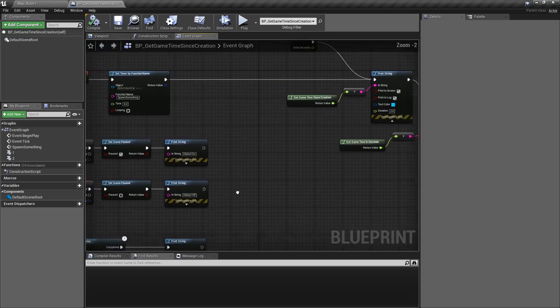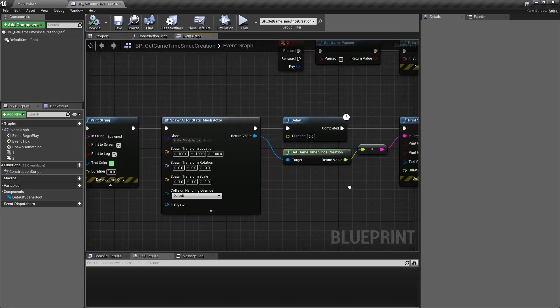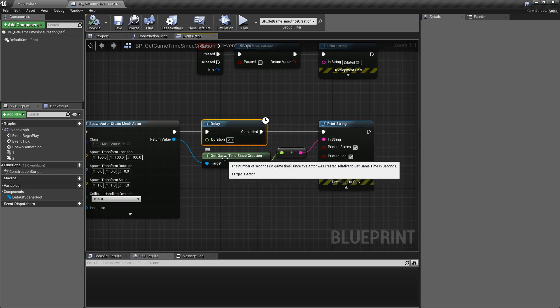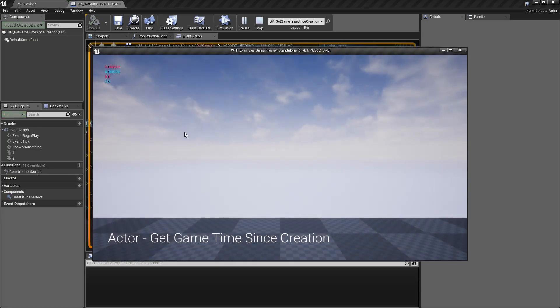Now about five seconds later I am spawning in an item, and then two seconds after that I'm asking it how long have you been around for. That's why when I run this you'll notice our numbers ticking up — that's how long our item's been in the world. Then we spawn in an item and two seconds later approximately we ask it how long have you been around for, and it says it's been around for about two seconds, even though the other items were around for longer.